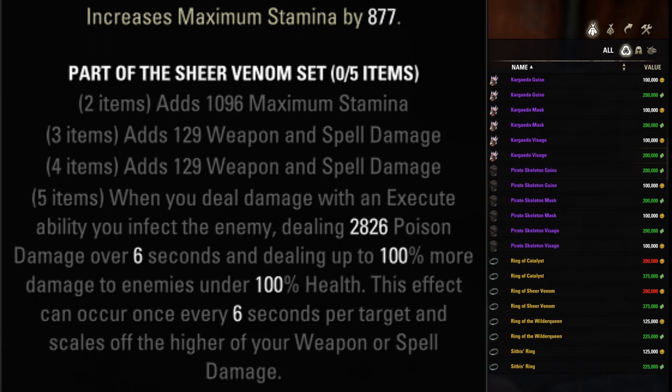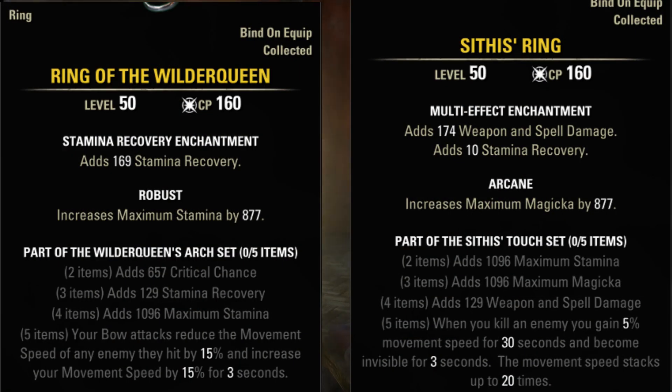Wilderqueen's Arch is best to skip — useless in PvE and too weak in PvP.